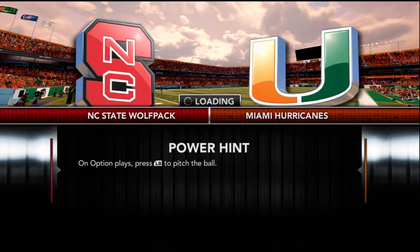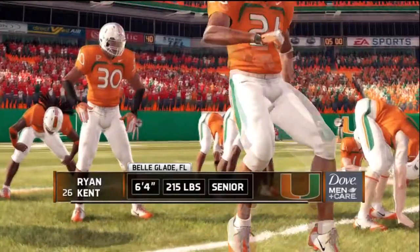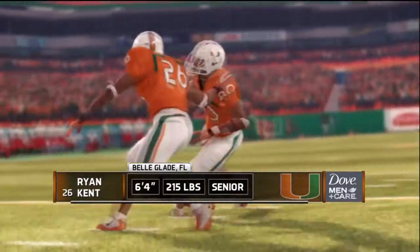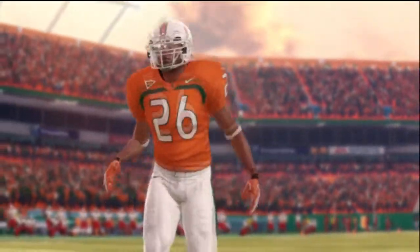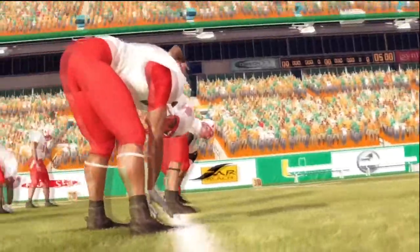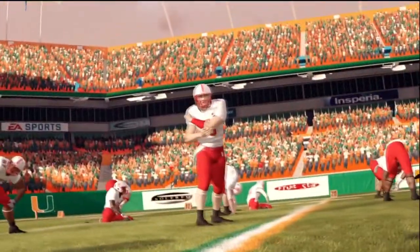What's up everybody, we are back with episode 7 of my Wolf Pack dynasty. We are going into Miami to take on the Miami Hurricanes. This is our first ACC game of the year, first of many to come. Ryan Kent is the main dude for the Miami team — the Hurricanes have always been quite good in the ACC. NC State Wolf Pack looking to make a difference in this game.